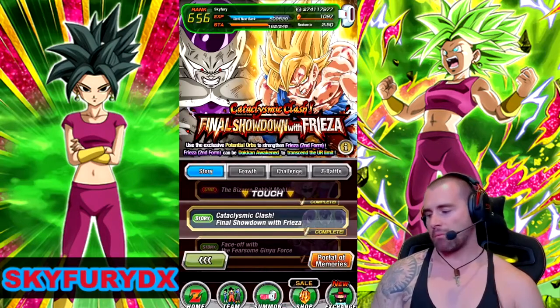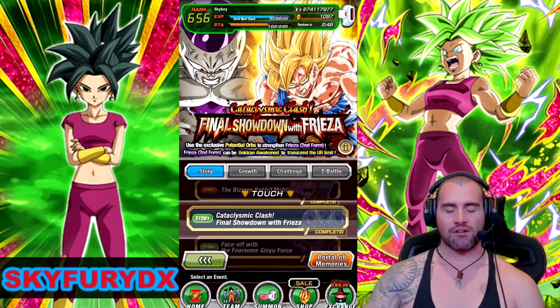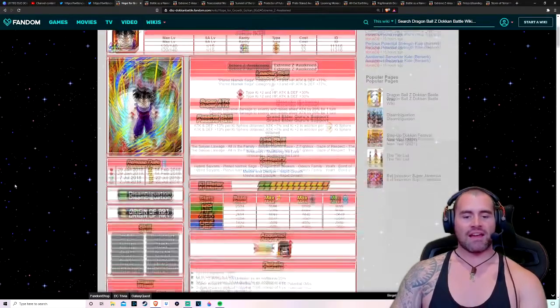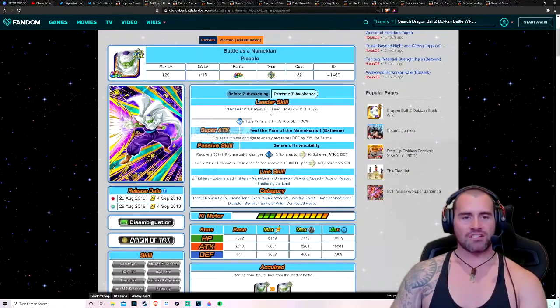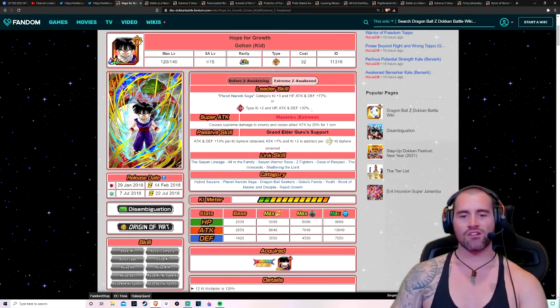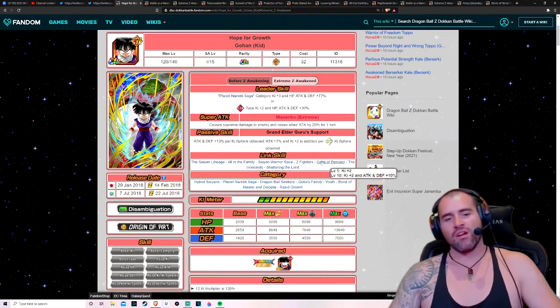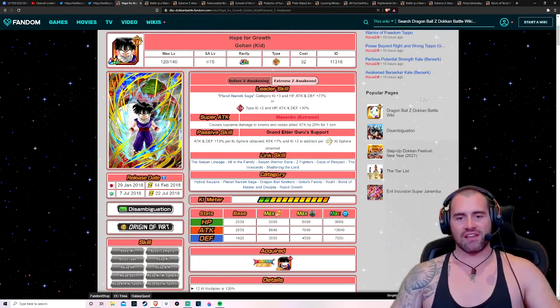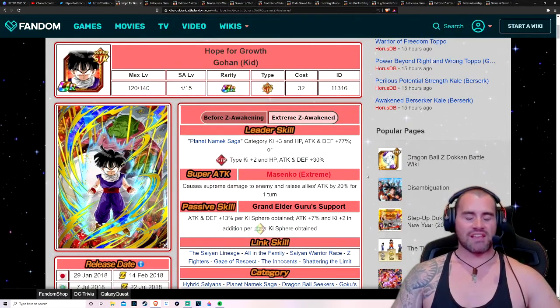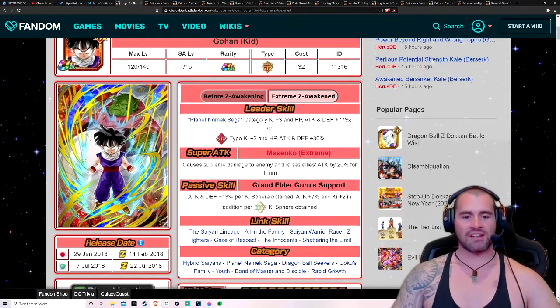We're going to go into my screen view now and just take a look at some stuff. We're over on the Dokkan Wiki now, and I've pulled up this Gohan here. I've also got Piccolo displayed as well. The reason I've got these guys up is not just to show you what they do — you can see it on screen now, just zooming in a little. Nothing really too special in here.